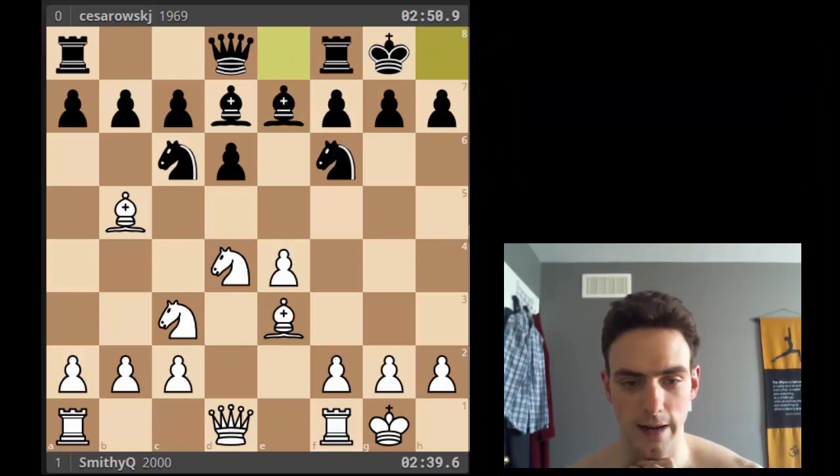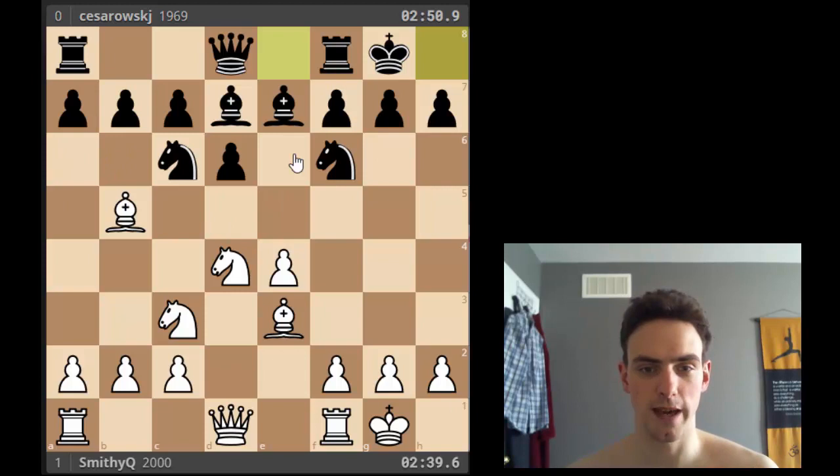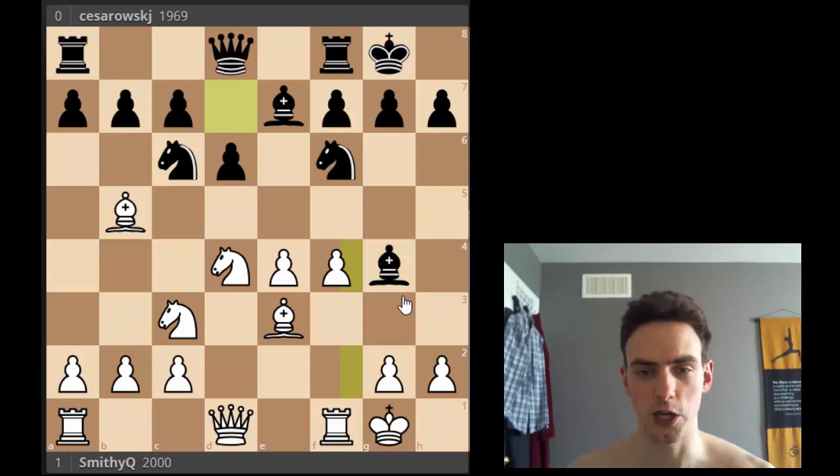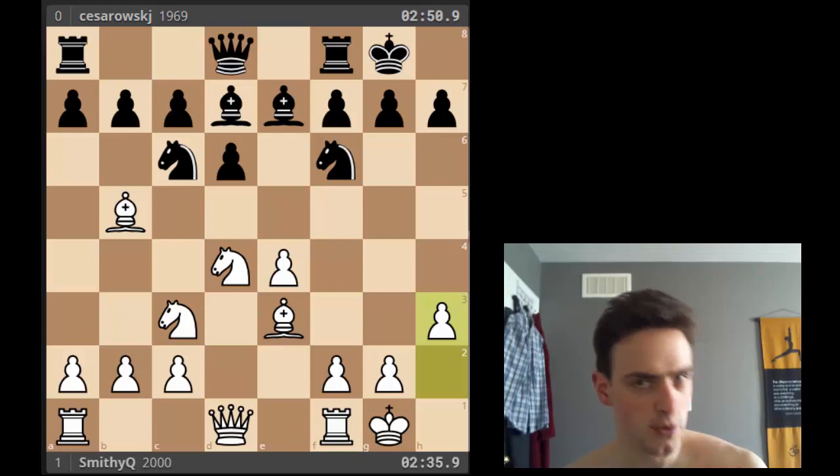So right here, in this Blitz game, my first instinct when looking at this position — what's my plan, what am I going to do? I've got a bit more space in the center, he's stuck on three ranks, and I've even got a piece on the fifth rank. I want to be able to expand; in a perfect world, I want to play f4. But playing f4 immediately is going to allow at the very least knight g4 or bishop g4, giving him access to that square. So before I do that, I just play h3 — forever stopping anything to do with g4 — and then I can play f4 in peace.